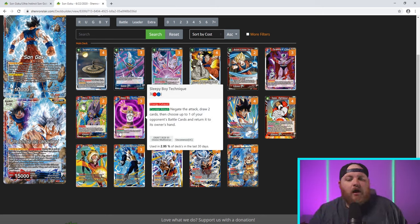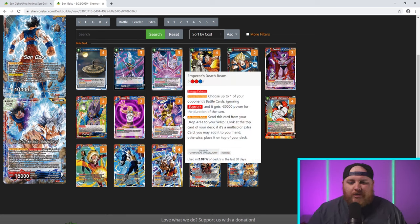Three Sleepy Boy Technique — one of my personal favorites. It's a three-cost one red, one blue Counter: Attack. Negate the attack, draw two cards, then choose up to one of your opponent's battle cards and return it to their hand. With Invoker this is just a one-cost negate that draws two cards — a plus-one — plus bouncing something back. It can effectively work as two negates in a turn, removing a blocker or clearing the way. The main thing that makes it so strong is that it cycles through the deck by drawing cards every time you play it, and for one energy that's just incredible value.